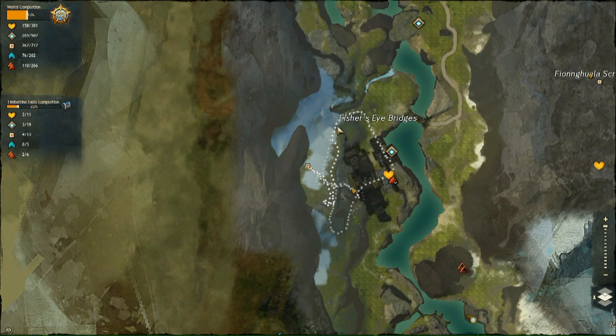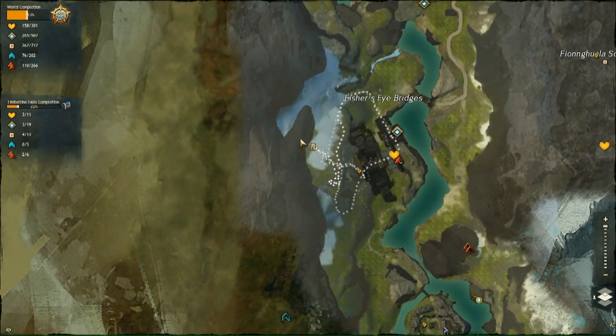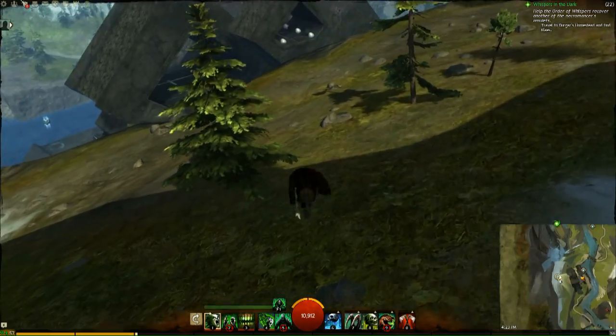This is how to get the point of interest under Fissure's Eye Bridges in Timberline Falls. You can see where I am — it looks like I'm on the point of interest up here, but if you've been up here, you know that that's not the case.